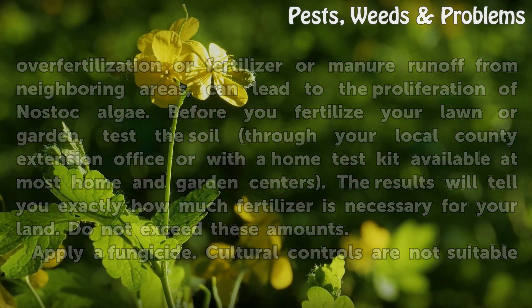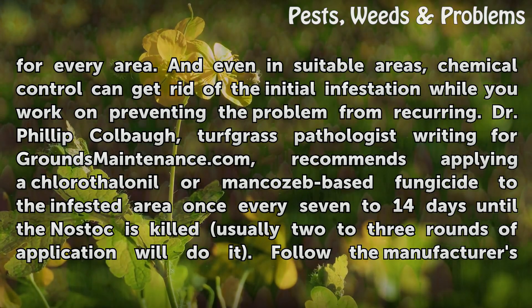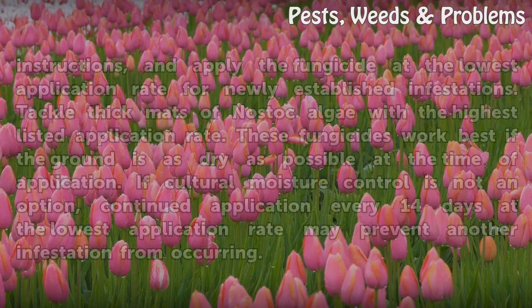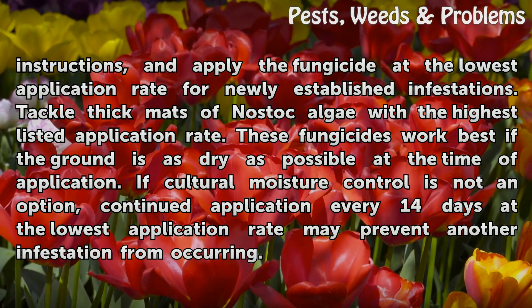Apply a fungicide. Cultural controls are not suitable for every area, and even in suitable areas, chemical control can get rid of the initial infestation while you work on preventing the problem from recurring. Dr. Philip Kolbaugh, turfgrass pathologist writing for groundsmaintenance.com, recommends applying a chlorothalonil or mancozeb-based fungicide to the infested area once every 7-14 days until the Nostoc is killed. Usually 2-3 rounds of application will do it. Follow the manufacturer's instructions and apply the fungicide at the lowest application rate for newly established infestations. Tackle thick mats of Nostoc Algae with the highest listed application rate.